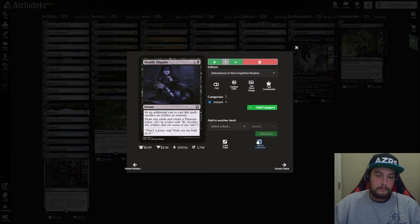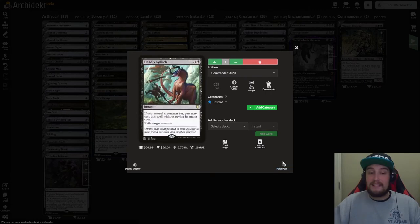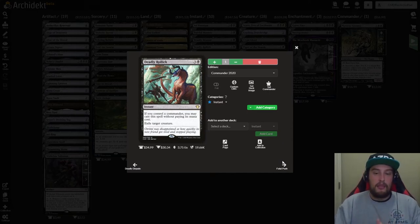After that we have Deadly Dispute — one and a black instant. As an additional cost to cast, sacrifice an artifact or creature. You draw two cards and create a treasure token. This is huge — a power-crept version of Read the Bones or Sign in Blood. After that we have Deadly Relic from the Commander precon decks. It is three and a black for an instant that says if you control a commander, you may cast this spell without paying its mana cost and you exile target creature.